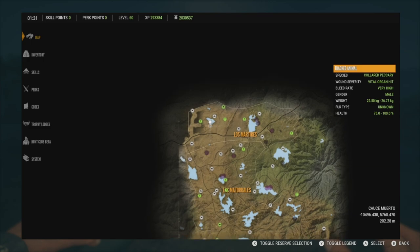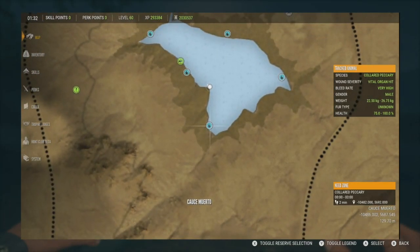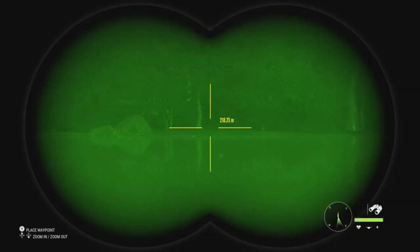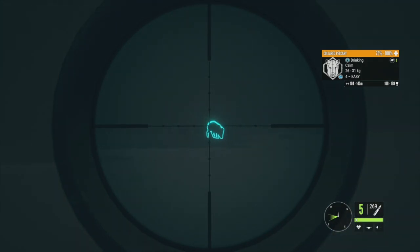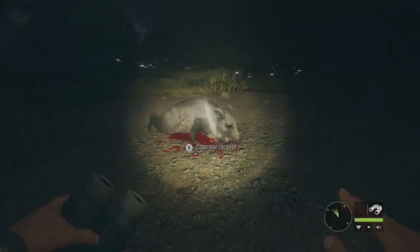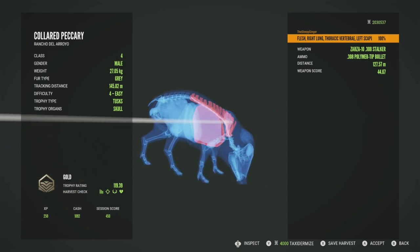The final lake is up in the top left corner of the map — this is probably the best overall lake for me. It has five zones and all of them are pretty much loaded down. We have a level four that goes up to 139. I did spook some off coming through the area, but we're going to take him down with the .308. He was quartered away but we got him — hit in the right lung, thoracic vertebrae, and left scapula, a little high on the shot. He is a gold at 119.39. Getting into the right lung and thoracic vertebrae dropped him on the spot.